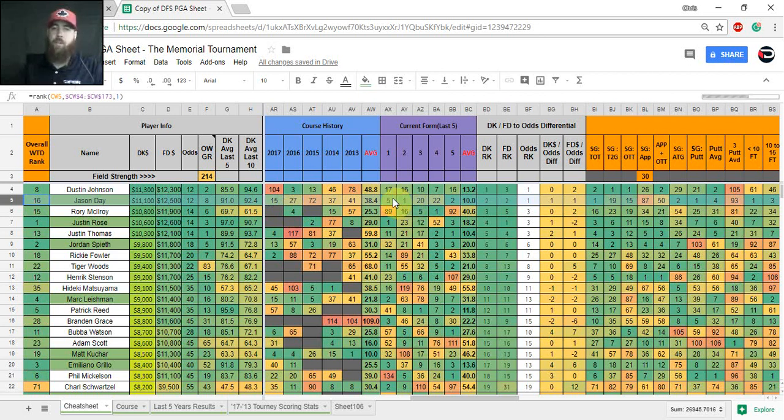Going back to the cheat sheet sorted by DraftKings pricing — Jason Day stands out. He's had better course history here lately and excellent form: he's number one in form right now with a win and a top five finish, and two wins on the season. He does rank lower in strokes gained approach, which pulls down his overall weighted ranking a bit, but I definitely like him this week.